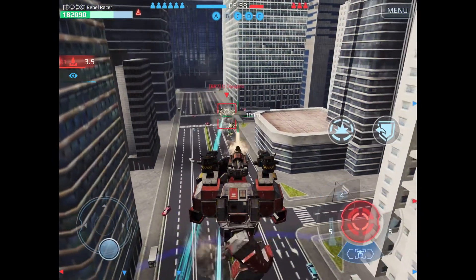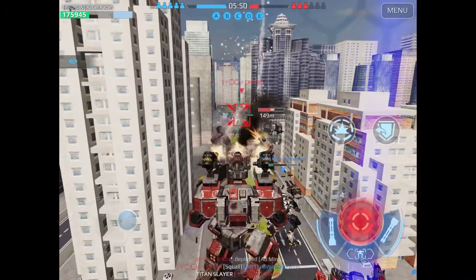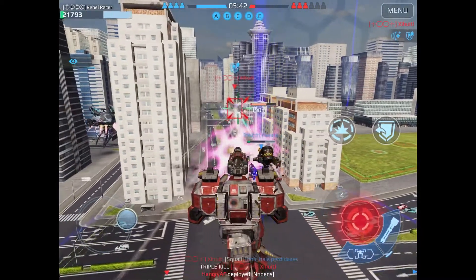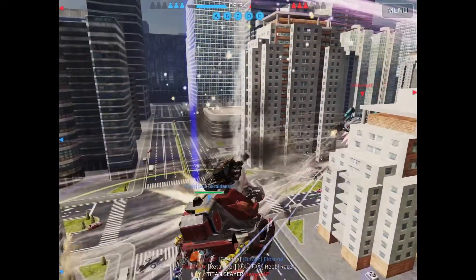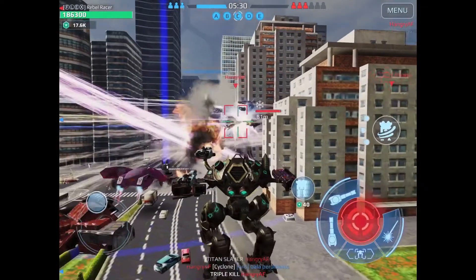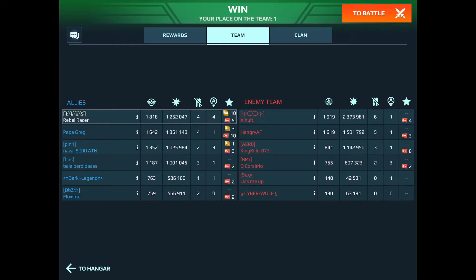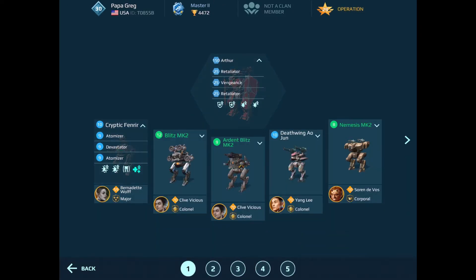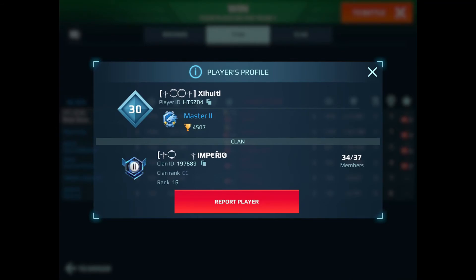My teammate tried to steal my kill but I got it. We got aggressive, captured a beacon, and I spawned on it with my Titan — dragging the entire enemy team there. My Arthur Titan is pretty tanky now with the modules I've been getting. By pulling the enemy team to that beacon, my own team was able to capture all the other beacons and lock them down. Once you get the base beacon, it's pretty hard to come back. That's basically it for this video — if you liked it, like and subscribe.